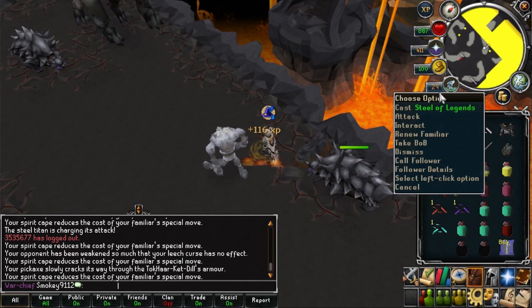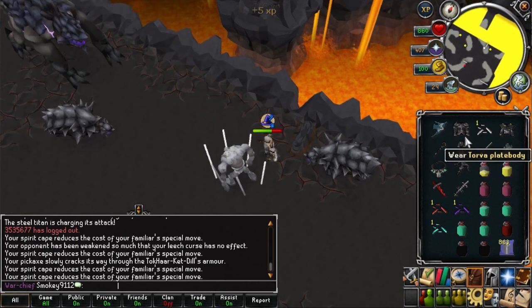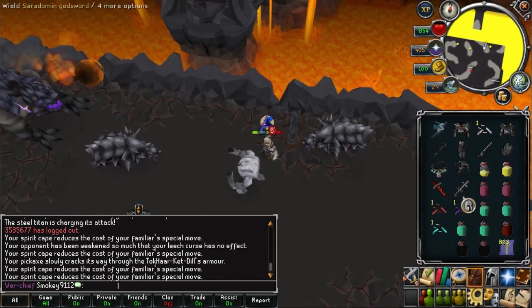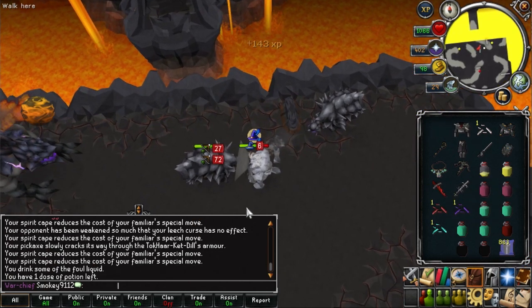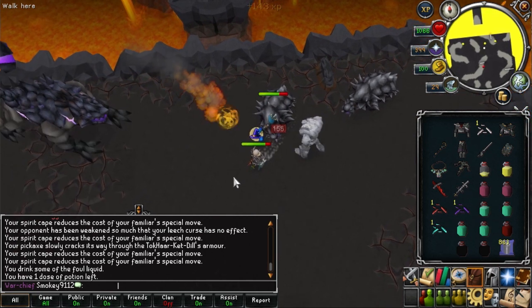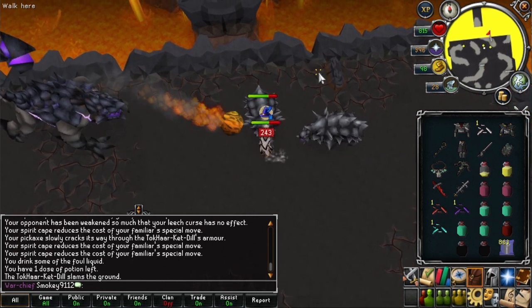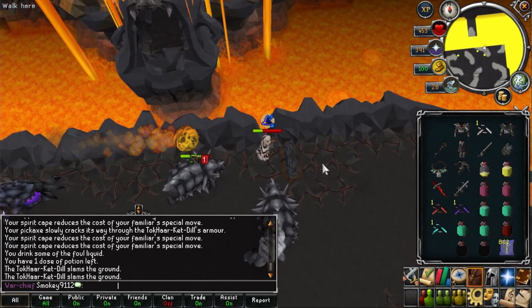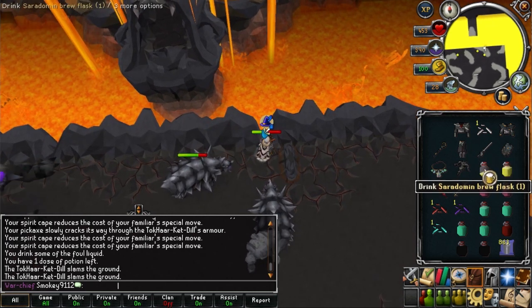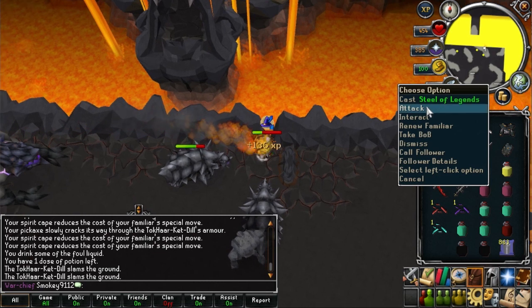If the northwest Dill roams close enough to chase you, stand where I am in this clip. When the northwest Dill is close to you, run 3 steps southwest, wait for the northeastern Dill to get south of the northern obstacle, then run to the corner. If done correctly it should be trapped like it is in the video. If the western Dill is still meleeing you, move one step west and then one step east and this should fix the problem.